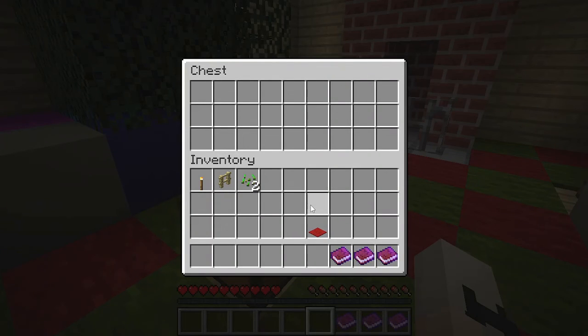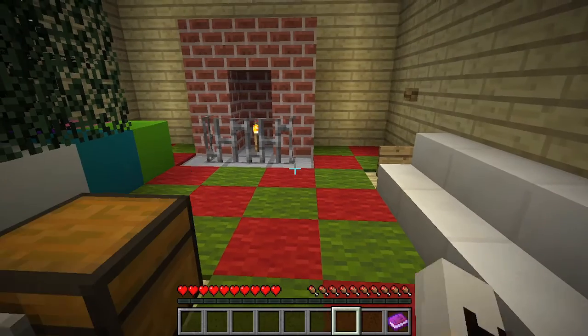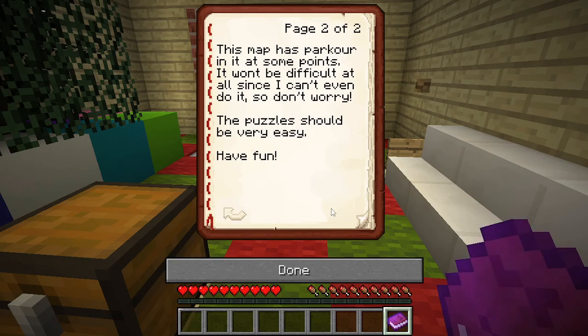I don't know why I have stuff in my inventory, but I do. We've got a couple of books found in this chest — just an intro about the person who made it, a thank you for playing, and then the actual intro. Welcome to the Christmas find-the-button map. There are only five levels, and the fifth level is a surprise level.